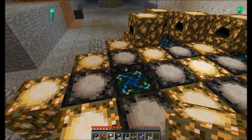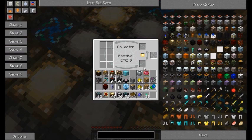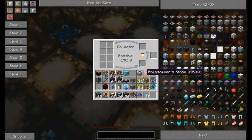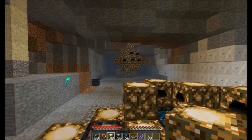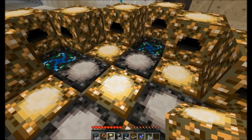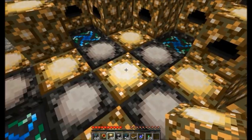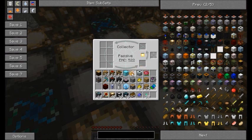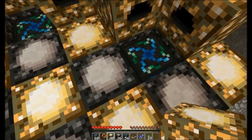The nice thing about this is that the energy collector in the middle is actually passing its power — you can see it's passing its power to this relay. If I were to place fuel in this relay, it'll actually upgrade. It's like an inset flower; it's not as strong as if it was dedicated, but you can basically have four or five machines producing items at one time. Or, you can just remove this and it will pass its energy evenly to these four condensers.